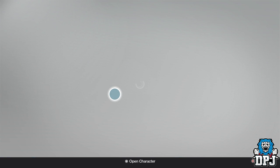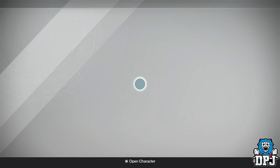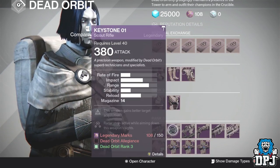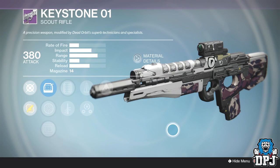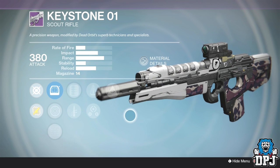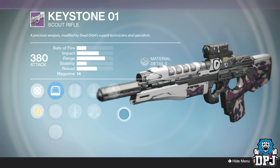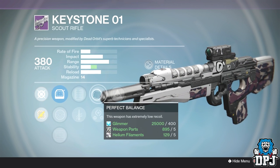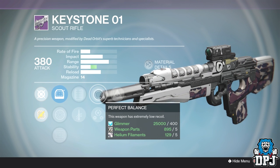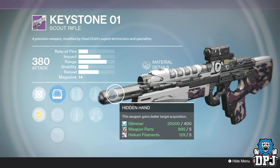Skipping to Dead Orbit, they have one decent weapon this week: the Keystone Zero One scout rifle, a high-impact, low rate-of-fire scout. I've been waiting for this one — I've had it before but it bounces a lot. Even being slow fire rate it still feels like it recoils, so stability is what you need. We've got some stability with Perfect Balance, Extended Mag, and Hidden Hand. I'm going to purchase this and try it in PvP — I have a feeling it will be a monster.